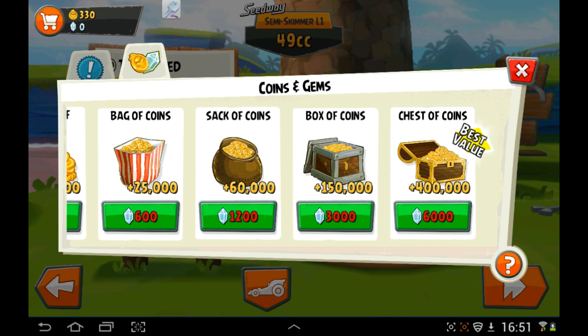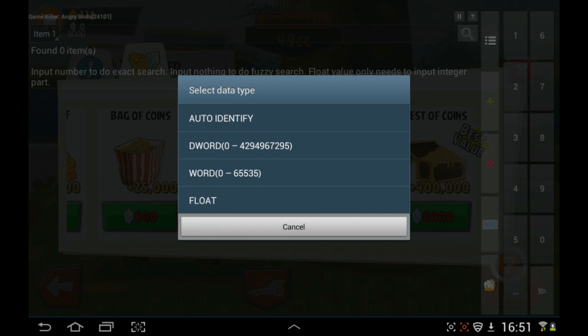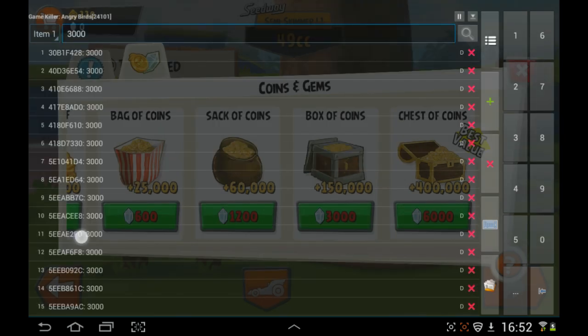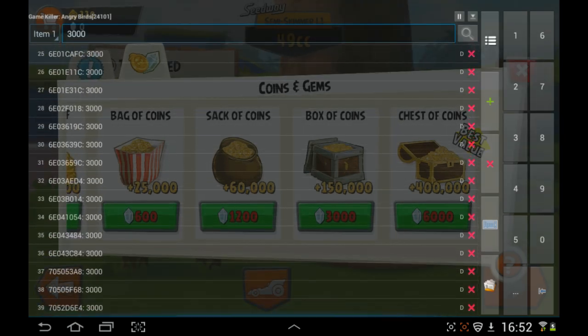Now I'm going to open up Game Killer and search for 3,000. The reason I'm showing you this way is because the best one to go for is 6,000, but I'm just trying to show you that two or three months down the line after this video it may be a different amount of crystals for a different amount of coins. The best thing to do is search for one that gives you the lowest results. So we'll search for 3,000 — put in 3,000, hit search, then select 'D word' and as you can see there are 39 results — that's way too many, so it's no good.